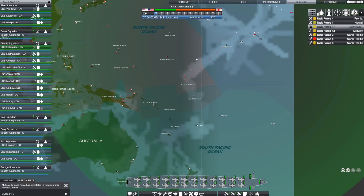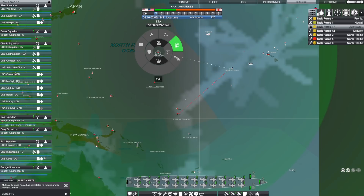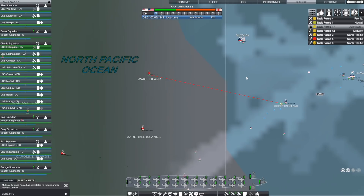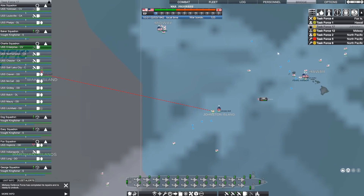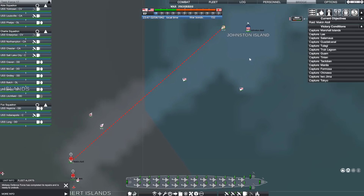That's a bit of a bold strategy, but actually maybe we raid Wake Island instead — that still lets me protect Midway, which I'm kind of concerned about. The Battle of Midway happened early in the war in 1942, so as the Japanese, that's obviously a main objective since it gives a launching-off point for attacking Hawaii. Actually, we've got objectives assigned by higher command and that objective right now is to raid Macon Atoll — so that is what we're going to do.